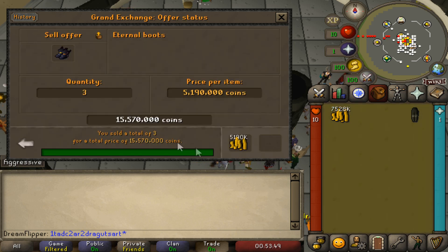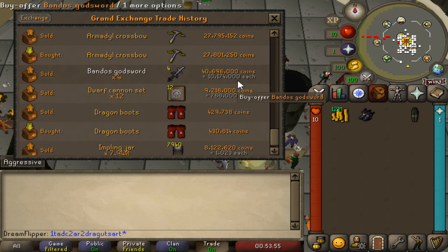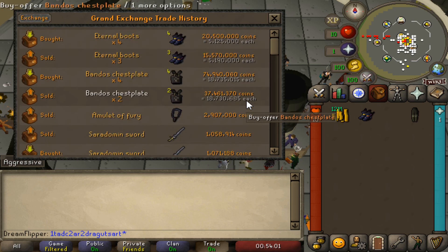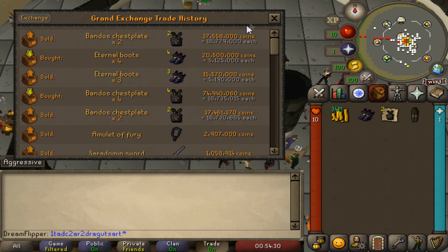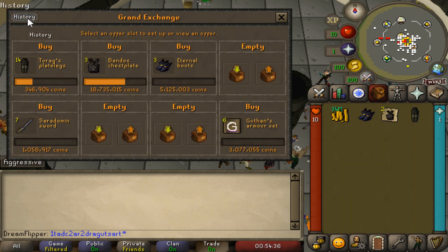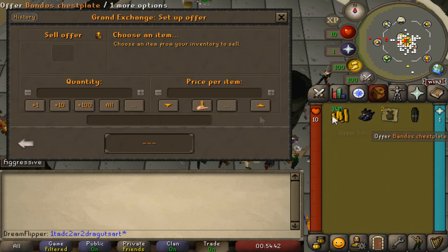Guthan's Armor Sets have a 23k margin — not too bad. We'll go ahead and do six of them. Decent enough margin on the Saradomin Sword, about 13k. We will buy the full buying limit of that. Look at that — a nice margin on the Eternal Boot, still about 65k. We sold the Eternal Boots off and we got another pair. We really should try to do the full buying limit here because it's a really good margin. One plus the three, so we can do three more. We have two more Bandos Chestplates — we can sell for 18,779.